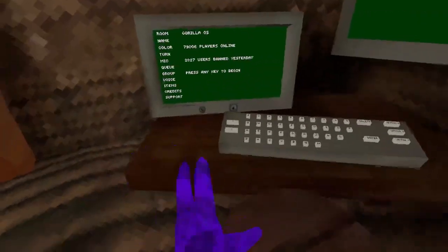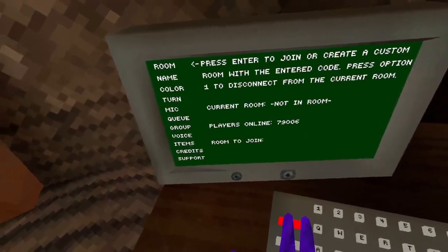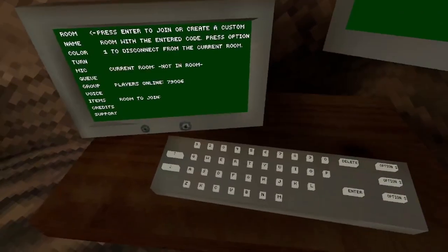Hello everyone! So today I'm going to show you how to get outside of the map and still be tiny inside the brand new Gorilla Tag update. Now, this is not a glitch, this is an actual thing.